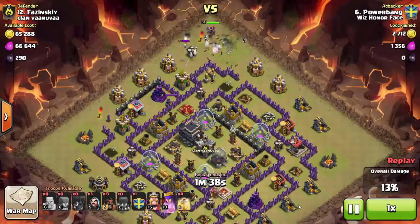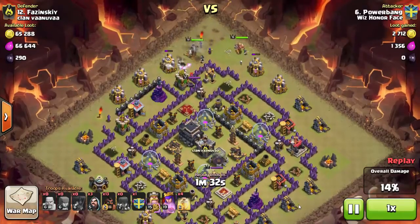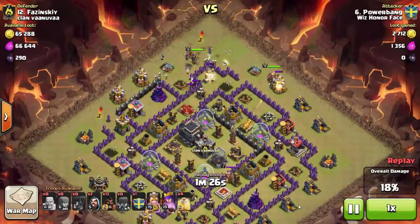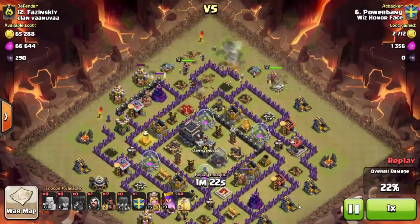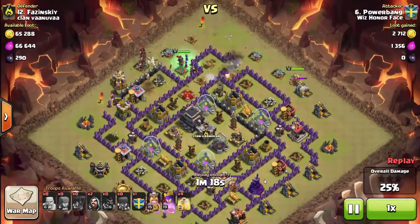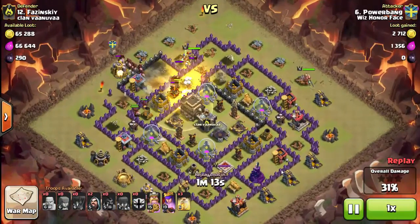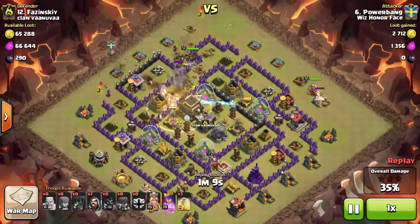Everything's moving right to left, I drop my barbarian king — a little bit late, so he starts circling the base to the right, but this actually works out in my favor. This player has low-level heroes, so my level 19 queen took out his queen with ease in about two shots. I set off the first bomb of the double bomb set with one hog, then send in my hogs with a two-finger drop, catching a little bit of that first bomb, and drop my heal.